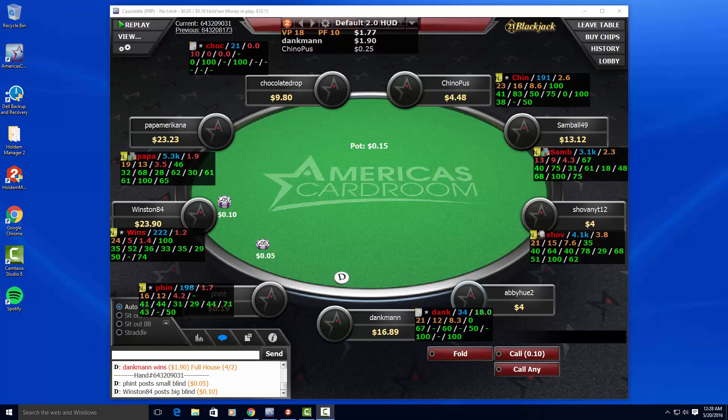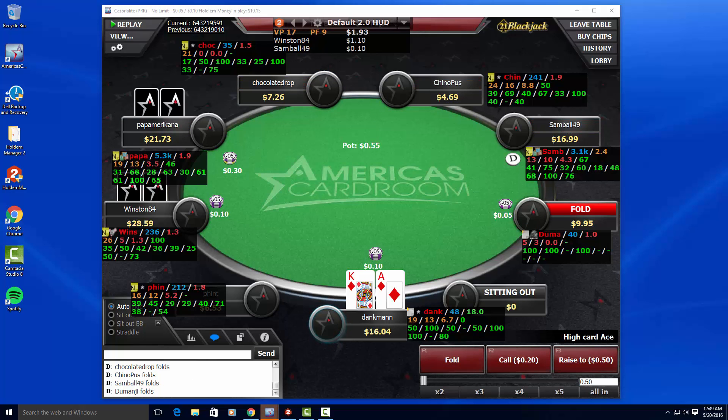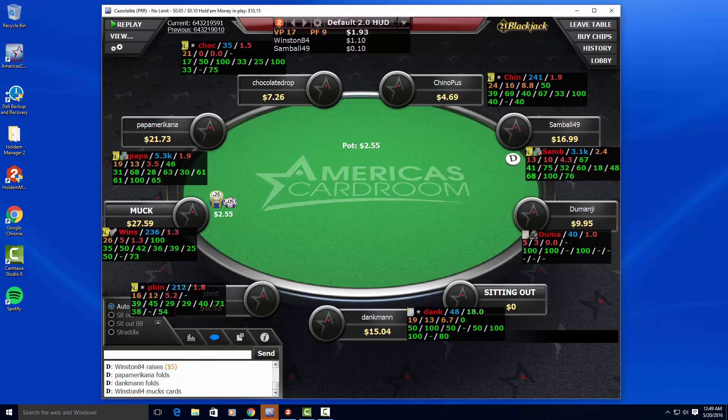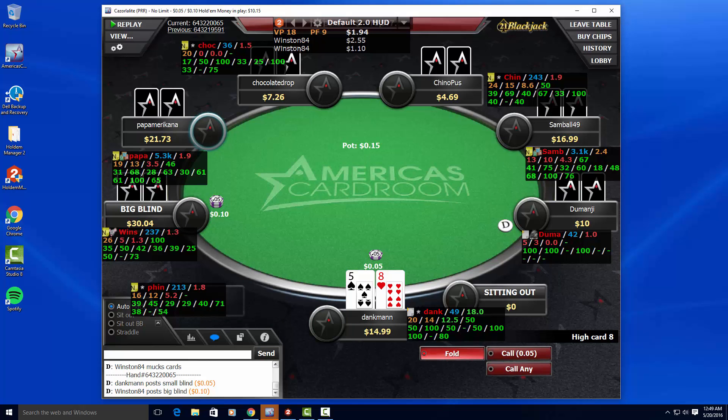Now I have ace-king suited out of the big blind. A very tight, nitty player calls under the gun plus one, and there's a raise to his left by another regular who three-bets often with less than optimal hands. I four-bet here to put pressure on that player. But I get five-bet by the very tight nit. Looking at those three-bet numbers — 1.3% and 100% — he almost definitely has queens or higher. So I can easily fold ace-king suited. Not many people make that fold, but with that type of slow-play it's almost definitely kings or aces.